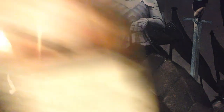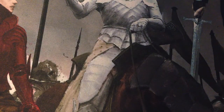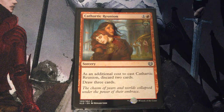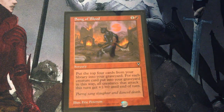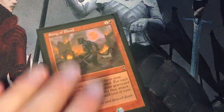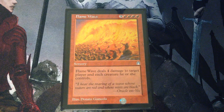Now onto the sorceries. End Hostilities — 5 mana: destroy all creatures and all permanents attached to creatures. Cathartic Reunion — 2 mana. As an additional cost, discard 2 cards, then draw 3 cards. Song of Blood — 2 mana. Put the top 4 cards of your library into your graveyard. For each creature card put into your graveyard this way, all creatures that attack this turn get +1/+0 until end of turn. Very nice random card from Visions — fits very nicely. Flame Wave — 3 and 4 red: Flame Wave deals 4 damage to target opponent and each creature they control — sort of another board wipe sometimes.